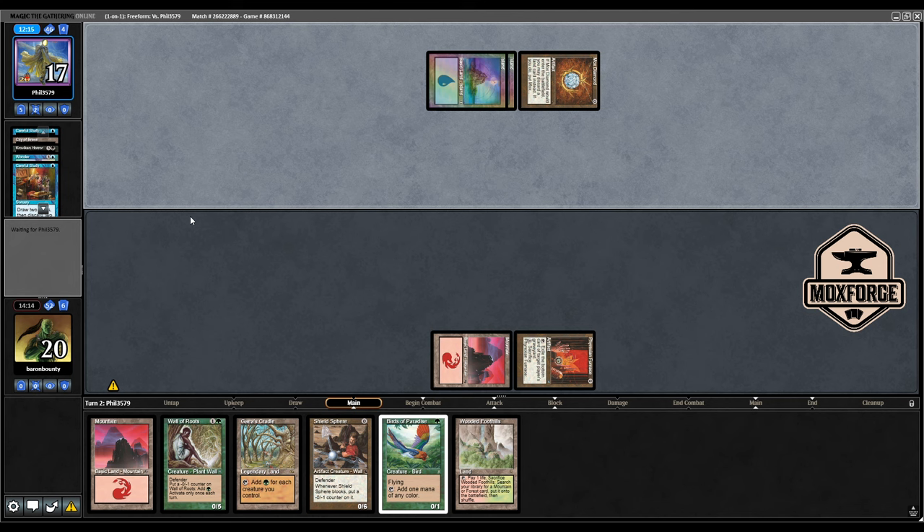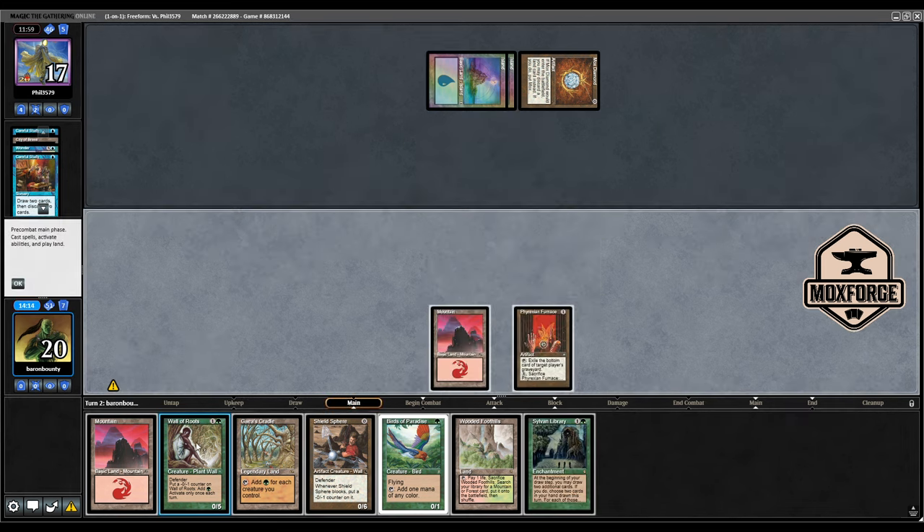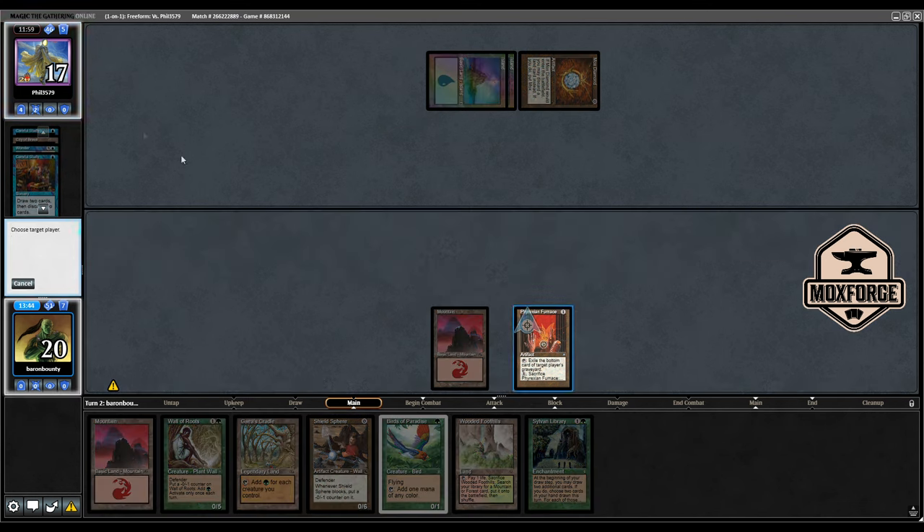Of course he could easily play Armageddon next turn with Gush before, and then we would be pretty far behind. So I think our turn will be Wall of Roots, Birds of Paradise. And the nice thing is we can reuse — wow, Sylvan Library is sweet! I think the math has changed here. I need to play this first, sadly. Sylvan Library. I'm getting really punished for not playing Wall of Roots on turn one, but I couldn't, because we might have had to draw a different card.